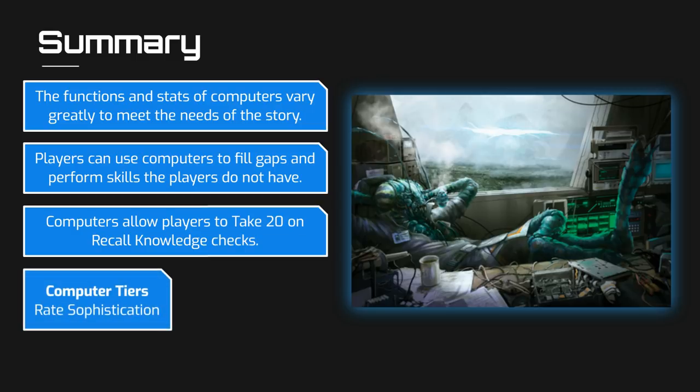Computers are ranked by tier, ranging from 1 to 10, with tier 1 computers being very simple devices like a common data pad, all the way to tier 10 computers like those managing a space station's power core. The tier of a computer determines its base price, the cost of modules and upgrades, and also sets the bonuses used by the computer when it performs tasks.